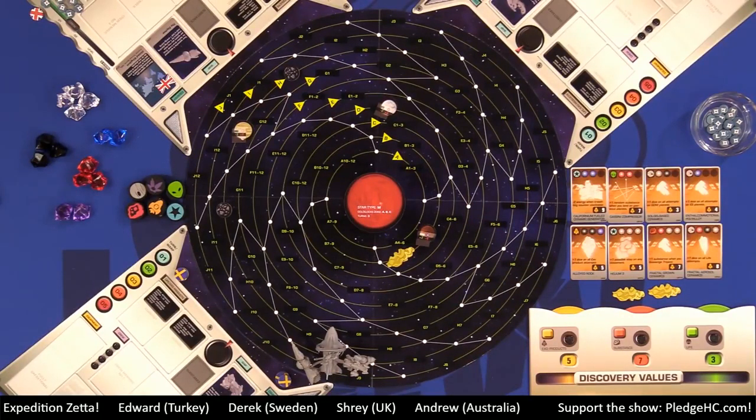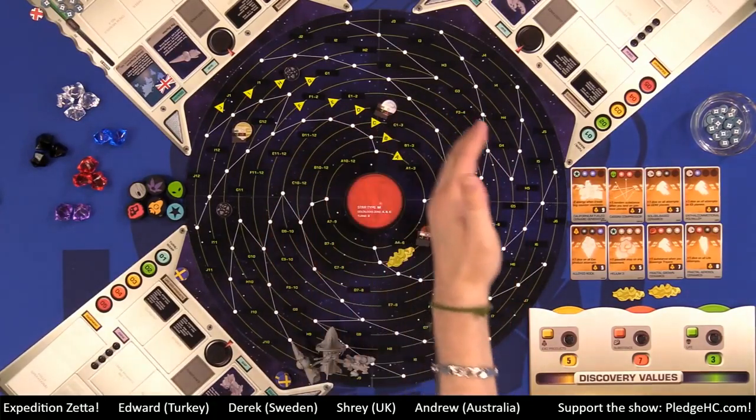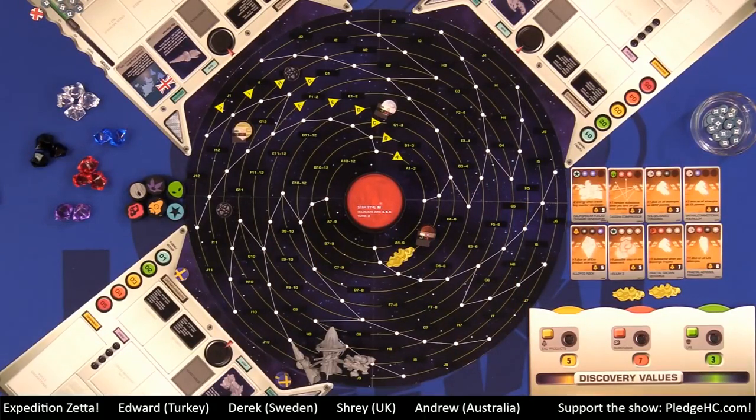Traveling counterclockwise around orbit costs two extra energy. Clockwise is the normal direction everything moves. Spending one energy to move clockwise is standard, but moving counterclockwise requires two additional energy on top of the one you already spent. However, if you travel along trajectory lines that happen to go counterclockwise, that does not cost any extra movement energy.